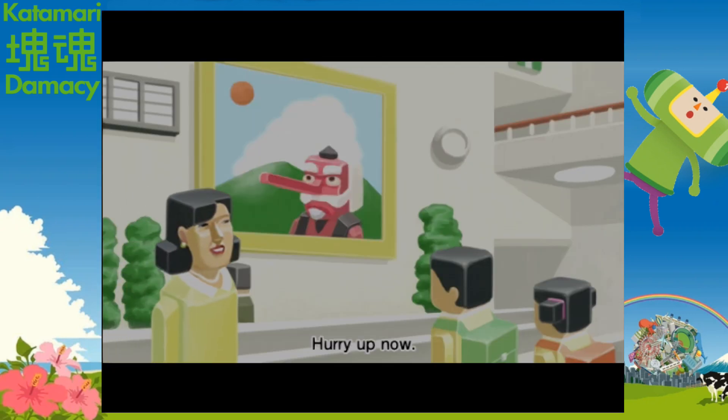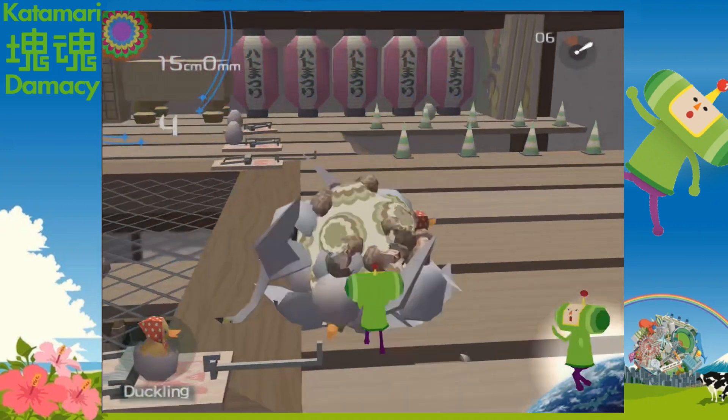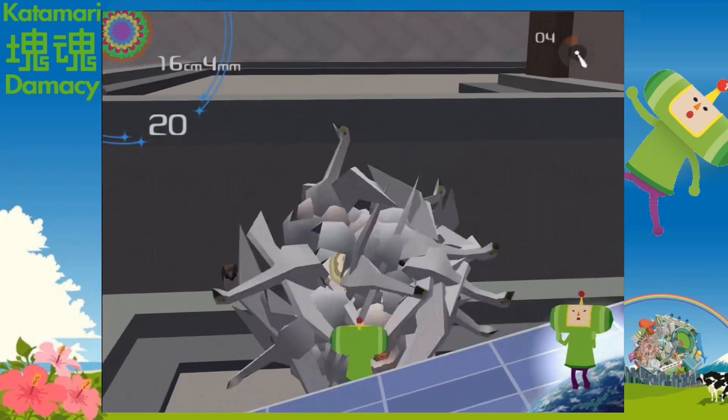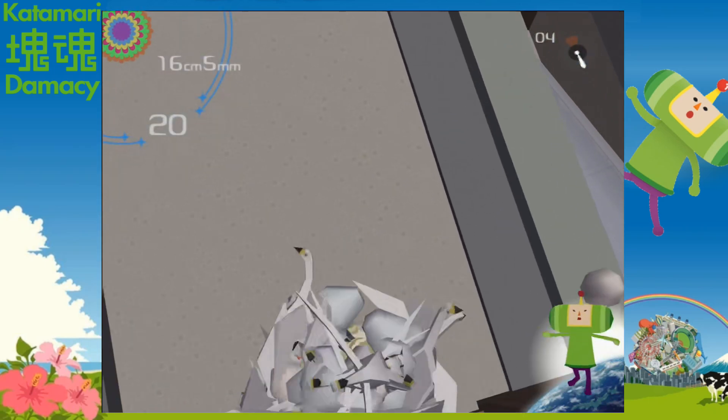In the next cutscene, we see the boy looking at a big screen. A news reporter says the stars are coming back, but when he tells his mom, she's not really paying attention. In our next side mission, we have to roll up swans that hatch when we roll them up — by the end, we're pretty much left with a giant ball of swans. We also get to listen to another one of my favourite songs, Que Sera Sera.